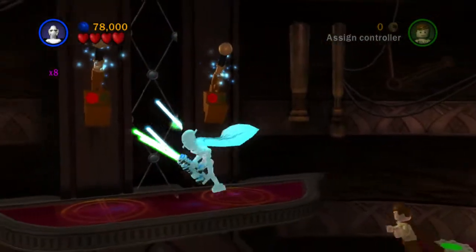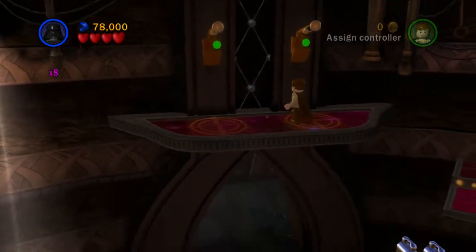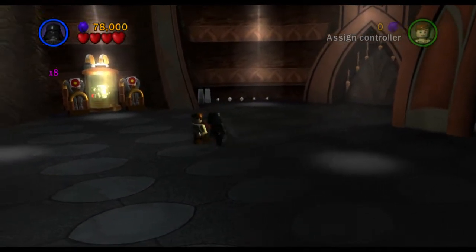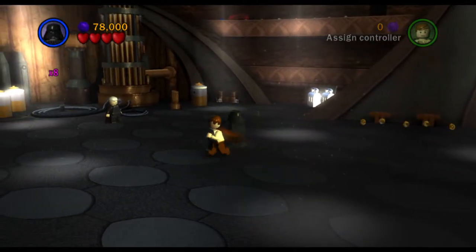Up we go - we want to use the force on this to pull the levers, and that will open up the room where Count Dooku is waiting for us. We'll head in here to start the big showdown boss fight, but we're not actually interested in doing the boss fight just yet, so we'll let the little cutscene play.